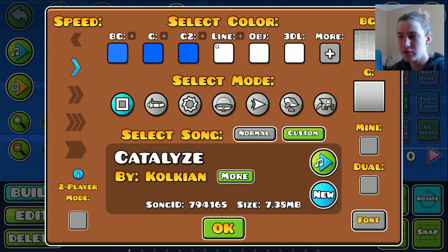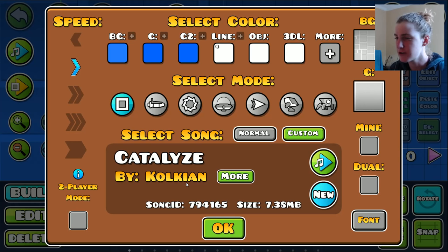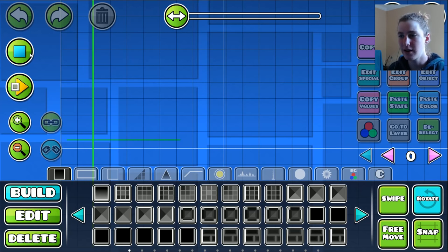Okay, I'm back, and I've found a suitable song we're going to be using. It's going to be Catalyzed by Colchian. It's a pretty awesome song actually. I don't know why I haven't heard it before, but it's really nice. So we're going to be using it. We're just going to get into it and start our gameplay.